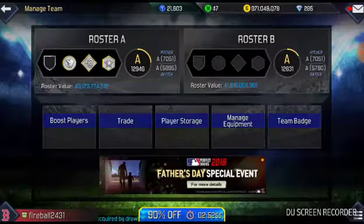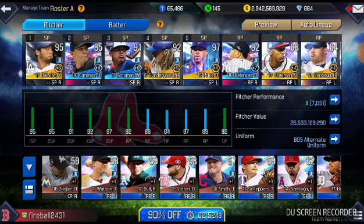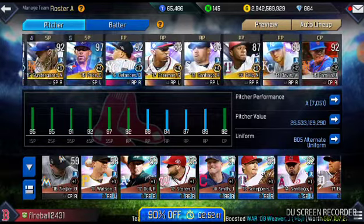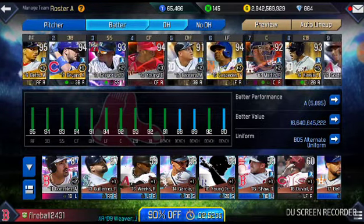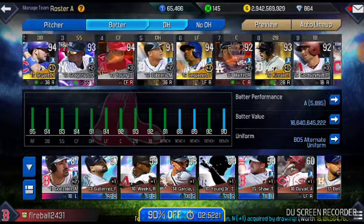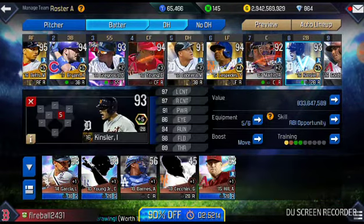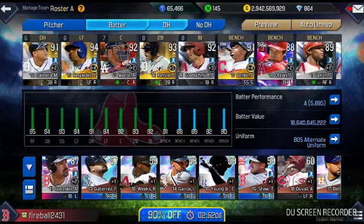I'll go ahead and show you my lineup — nothing's really changed that much. Here's my pitching lineup with my starters and my relievers, and for my batters they're pretty much the same. I did change out Buster Posey and Hanley Ramirez for my DH and my second baseman. I changed them out for Ian Kinsler for speed, and he's got really good hitting stats as well.